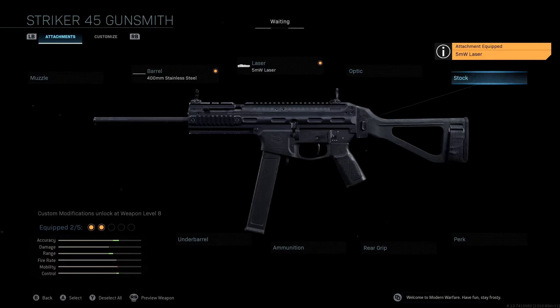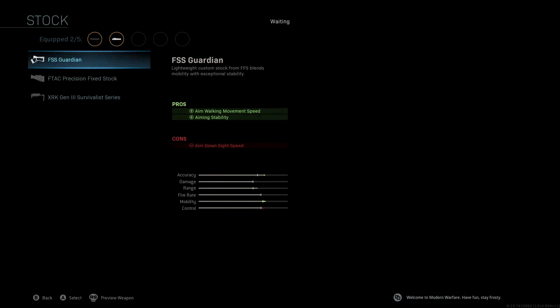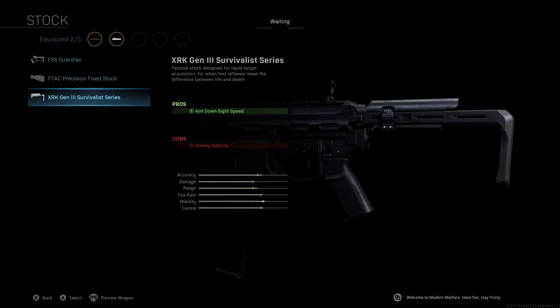We're not going to be using an optic — I don't think we need one with this class setup, and most people don't use an optic with this gun, so all we'd really do is sacrifice aim-down-sight speed. The stock we're using is the XRK Gen 3 Survivalist Series, which gives us aim-down-sight speed — essentially a small boost of mobility. We lose a very tiny amount of control and accuracy, but having aim-down-sight speed for another attachment is really clutch, especially with an SMG.